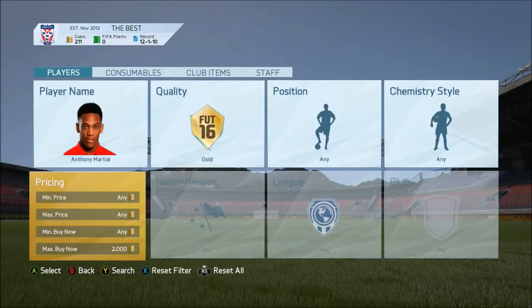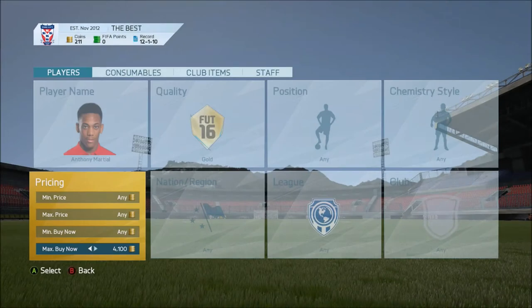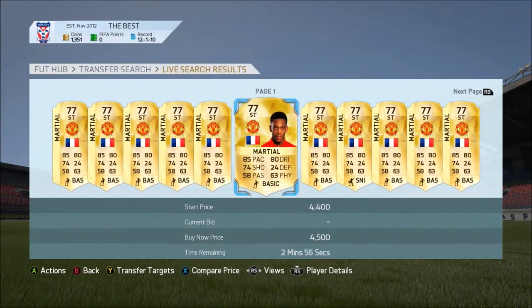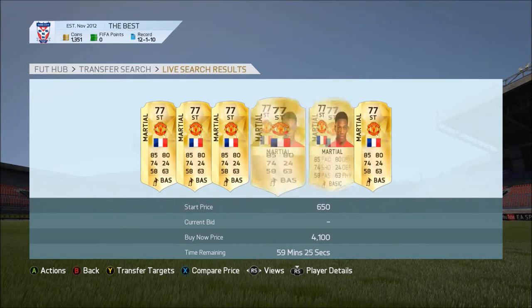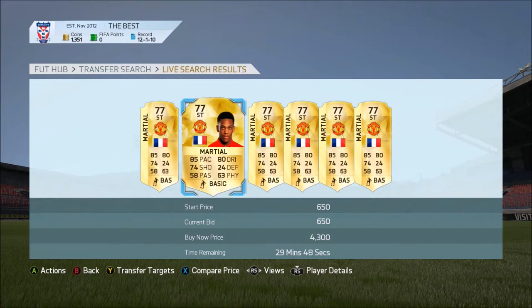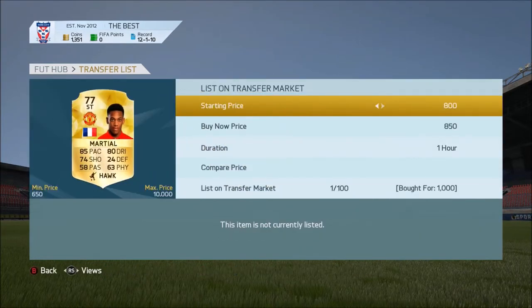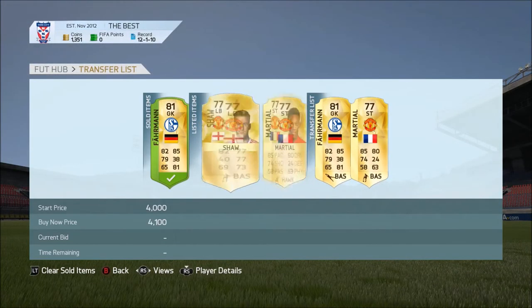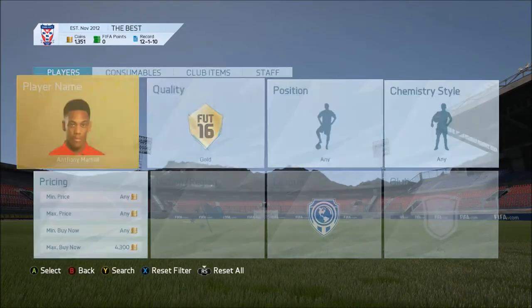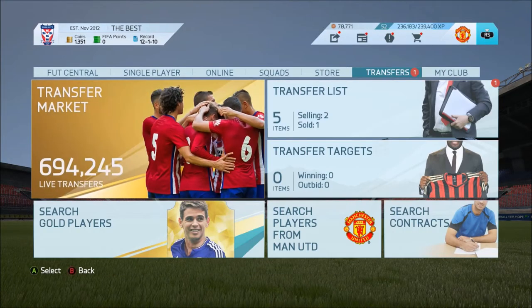There is none for 1.3k, so that's always a plus. I was thinking maybe someone's listed them up cheap or not. The prices went 4.5, 4.4, down to 4.2, 4.3 - we found some. There was one up for 4.1k so I decided to list my Anthony Martial for 4.1k. You can see me right there just checking his contracts - 45 contracts, very good. So I listed him up.